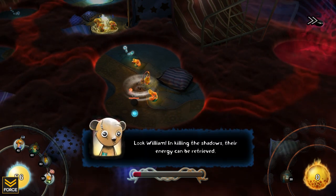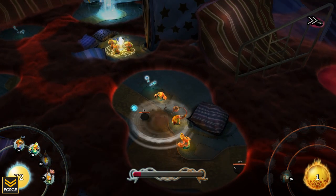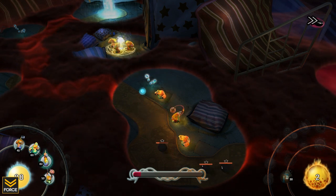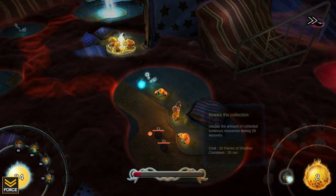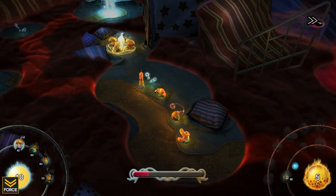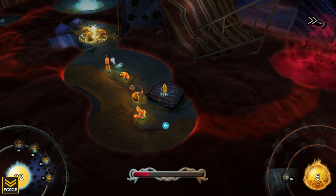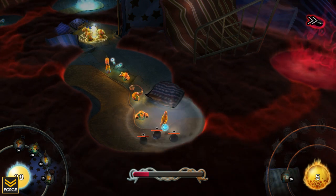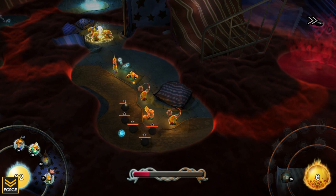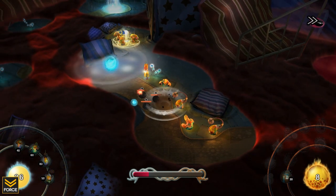Now for the next mechanic — whenever one of these enemies dies, their shadow drops. I can then pick up that shadow, and once I have 30 I can use a spell. As you work through the game and unlock more spells, you'll have access to do various things. Right now the only spell I have is Boost the Collection. Also, if you wait too long the shadows will dissipate, so you have to pick them up quickly.